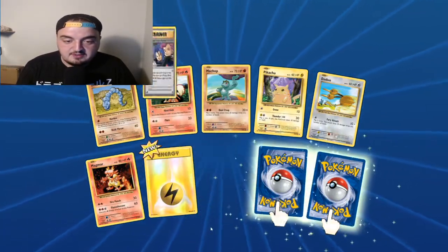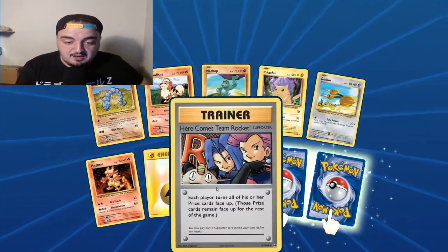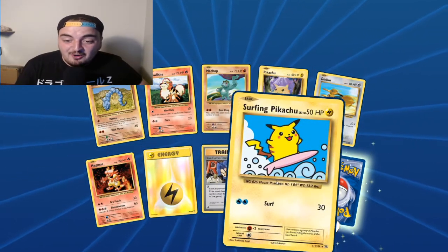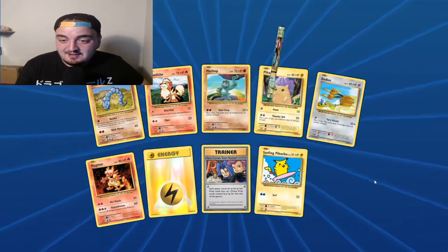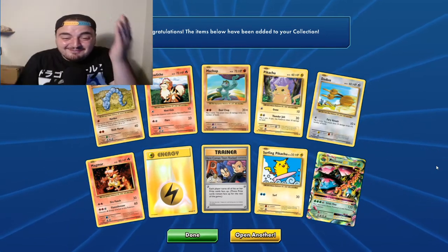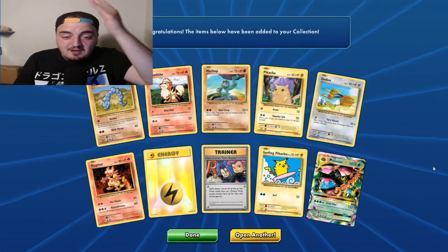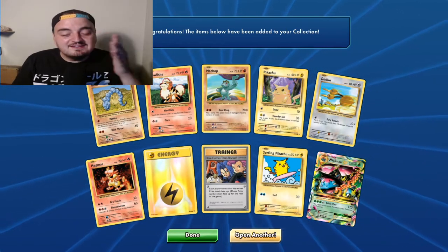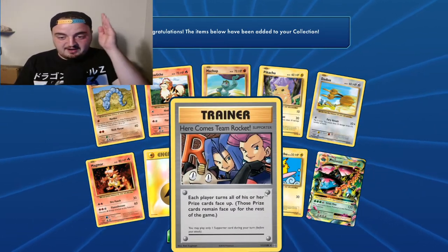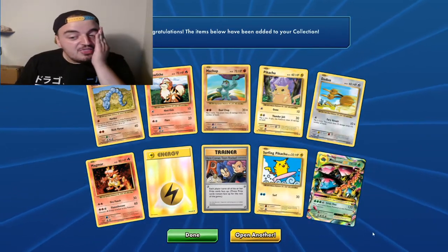Three face-downs! What have you got? Secret rare - here comes Team Rocket, I will take it! Secret rare - Surfing Pikachu, holy shit! And a - what the fuck - what the fuck is this? So we get the holographic energy, the one secret rare, the two secret rares, and then the Mega Venusaur EX.